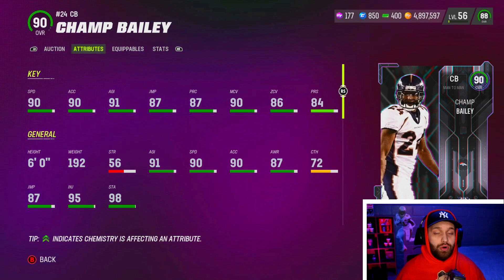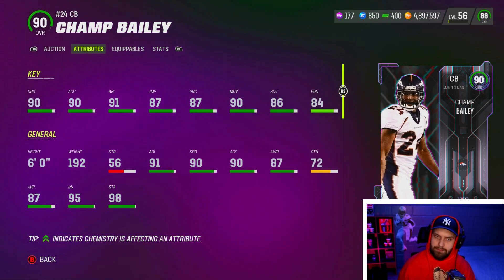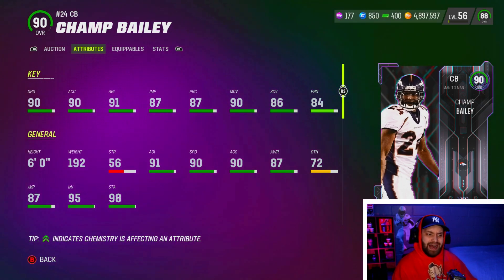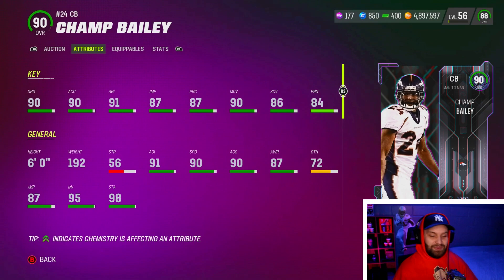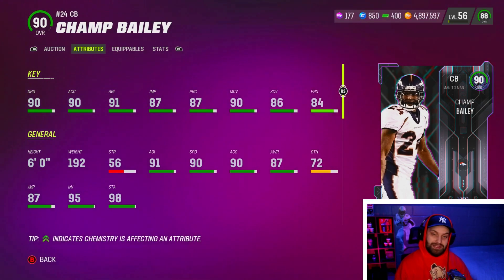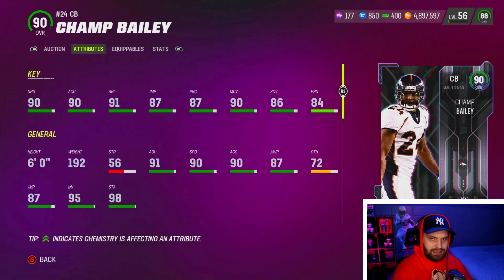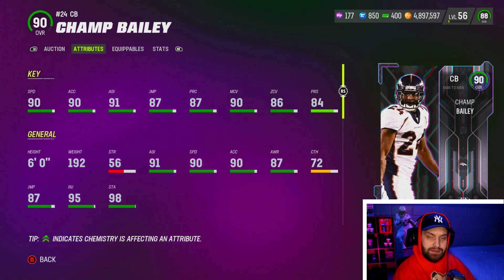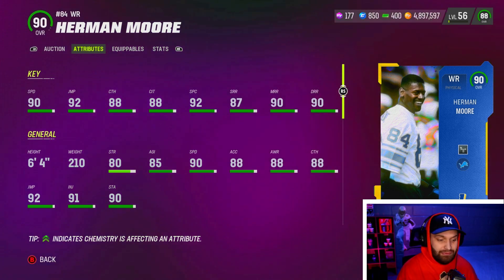At number 2 we have what I believe is the best corner in the game — a 90 speed corner with 90 acceleration and 91 agility. He is amazing across the board with 90 man coverage, which matches the meta. The only thing we could ask for is better zone — ideally 90-plus, or even 87 would be great since the purple strat cards give a plus three, but he only gets to an 89 zone which does suck a bit. That said, six foot with 90 speed and 90 man — if you run a lot of man blitzes, he matches that scheme perfectly. Champ Bailey is the best possible corner you can put out there, without a doubt.